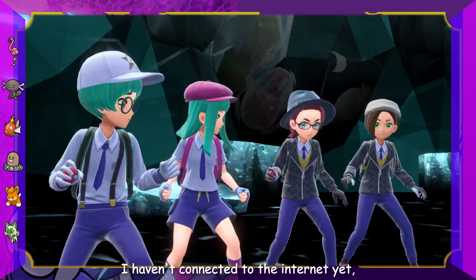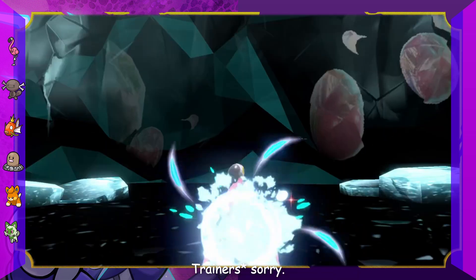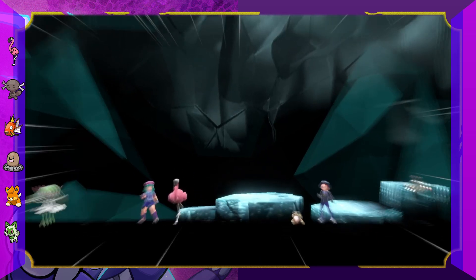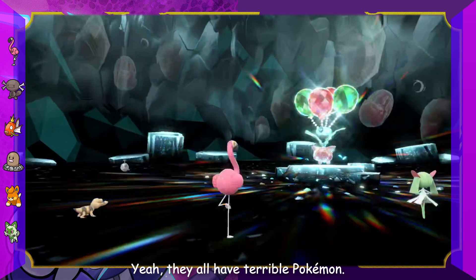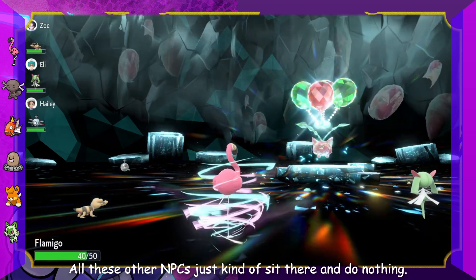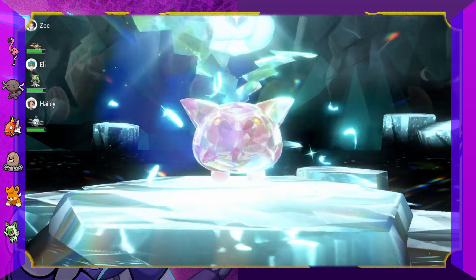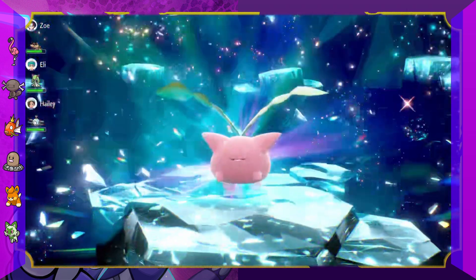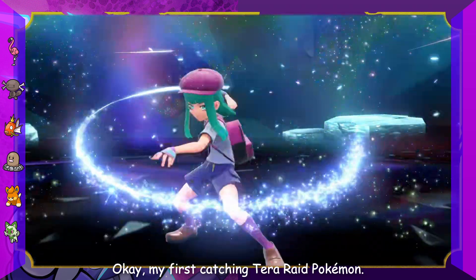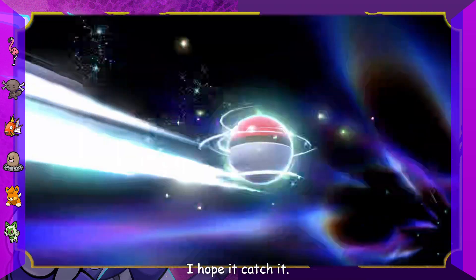In a Tera Raid battle you work together with other trainers to battle a powerful Tera Pokémon - kind of like Pokémon Go raids, four trainers battling one giant Pokémon. This is my first Tera Raid. I haven't connected the internet yet, so all these people are NPC trainers. They all have terrible Pokémon, so I do most of the work. Other NPCs just sit there and do nothing. My first catching attempt in a Tera Raid - I hope we catch it.